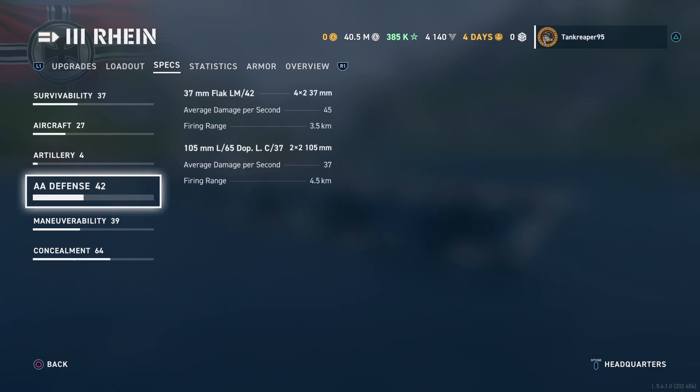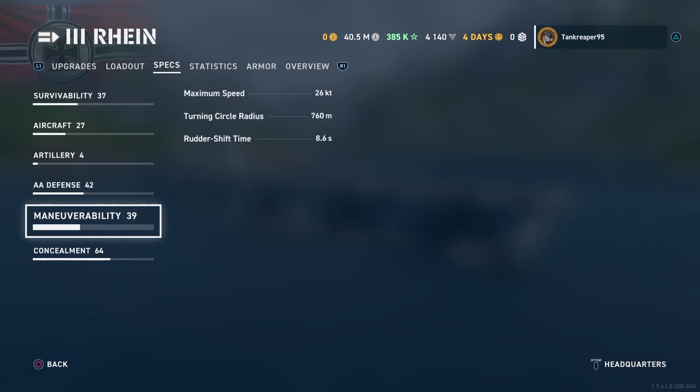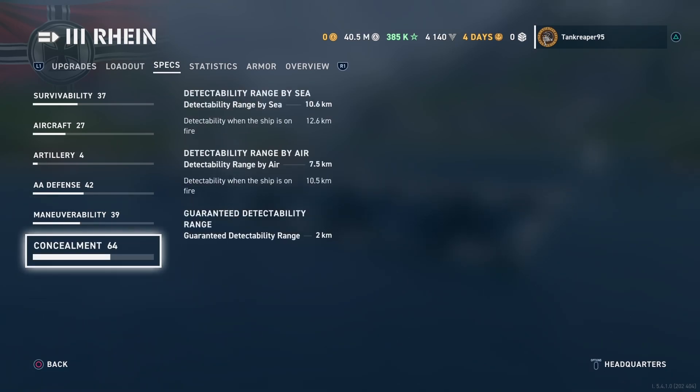For AA: the 37mm Flak LM 42 — four of these, average damage per second 45, firing range 3.5 km. The 105mm L65 Dop LC 37 — two of these, DPS 37, firing range 4.5 km — those are also your secondaries. Max speed is 26 knots, turning circle radius 760m, rudder shift time 8.6 seconds. Sea detectability range 10.6 km, on fire 12.6 km; air detectability 7.5 km, on fire 10.5 km; surface detectability 2 km.